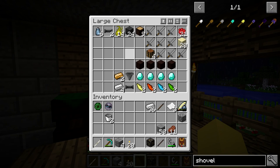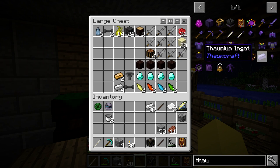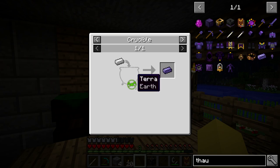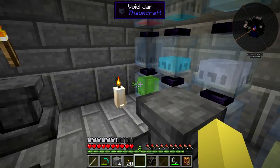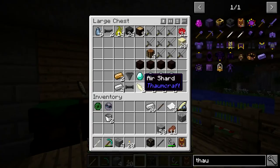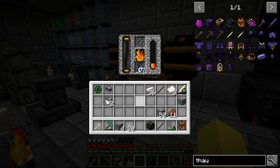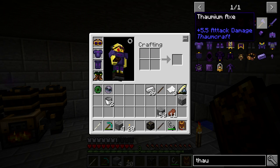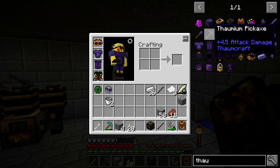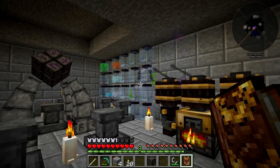We're going to be making Thaumium ingots - it needs two Terra and two Ordo. I believe we have a good amount: we've got 31 Ordo and 55 Terra. I can throw in some more smooth sandstone because that's going to give us some of both. We need about nine ingots total - two for the sword, three for the axe, and so on. I love that animation so much, it's so awesome.